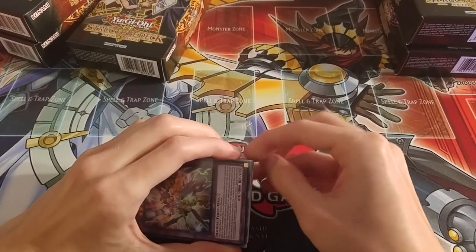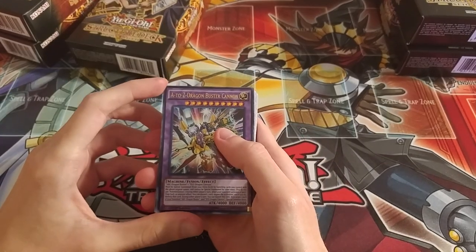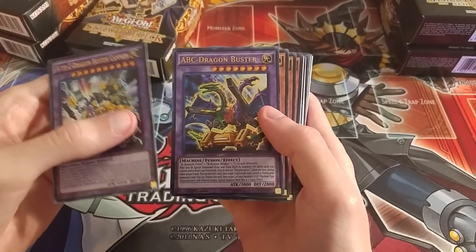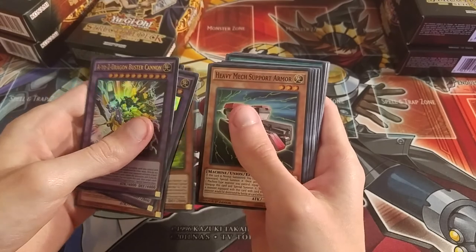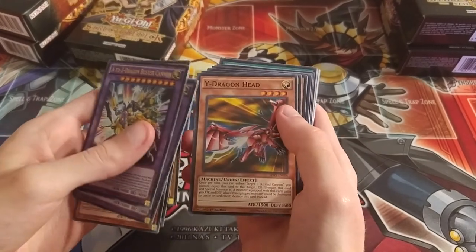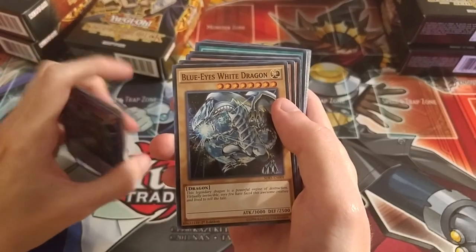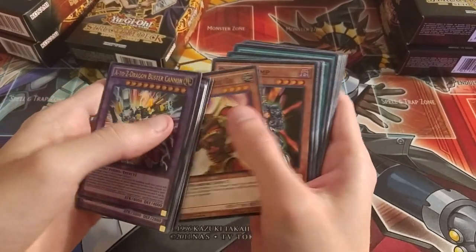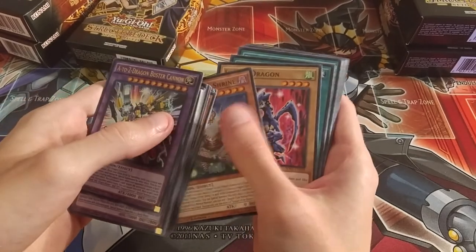These decks are really awesome with all the new XYZ cards, magnet warriors, the Blue-Eyes card, and the new Dark Magician card. First off, you get the A-to-Z Dragon Buster Cannon as an Ultra Rare, looking really awesome. Then you get the ABC Dragon Buster, also an Ultra Rare. For super rares you get A Assault Core, B Buster Drake, and C Crush Wyvern. Heavy Mech Support Armor is also a new union card, then you get X-Head Cannon, Y-Dragon Head, Z-Metal Tank, Heavy Mech Support Platform, and Blue-Eyes White Dragon with the attacking artwork — a great reprint. Also Kaiser Glider, Lord of D., Vampire Lord, Enraged Battle Ox, and Des Feral Imp.